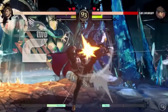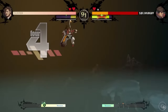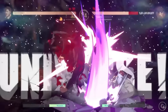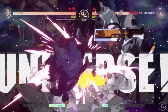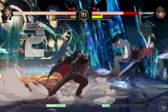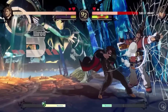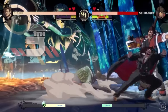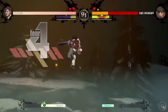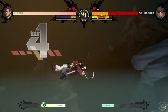First off, in Strive, Slayer performs the usual Dandy Step into Pilebunker. The Pilebunker in Strive seems to immediately trigger a wall splat that transitions into a stage transition. In Rev 2, that doesn't really happen — if he goes towards the corner and performs a Pilebunker, he gets a regular wall splat.